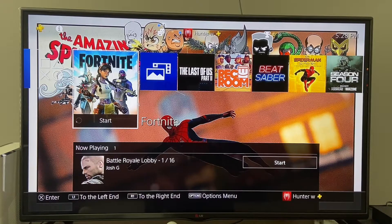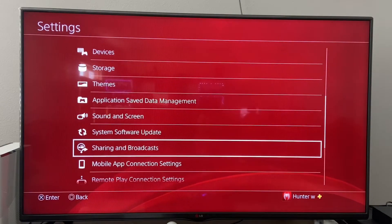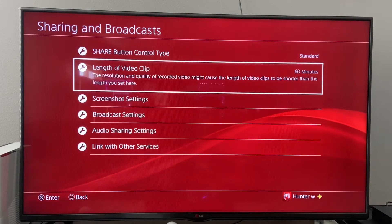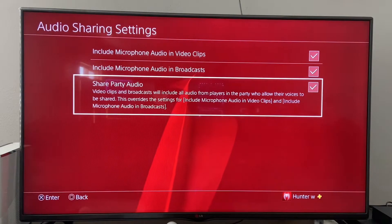If you want to add commentary during your gameplay footage, it really helps to match up with your audio from your phone. What you want to do is go to Settings, then go down to Sharing and Broadcasting. For length, I usually put it at 60 minutes — that's the max. Then go to Audio Sharing Settings. If you want to include your commentary, make sure you have 'Include Microphone Audio in Video Clips' and 'Include Microphone Audio in Broadcast' enabled. And if you want your friends' audio, make sure you hit 'Share Party Audio.'